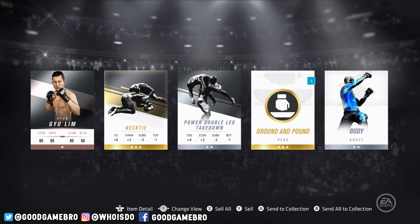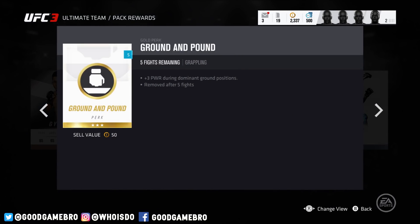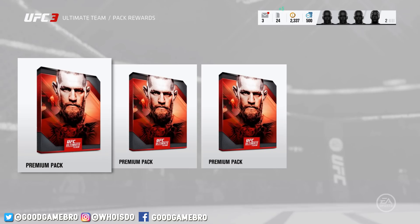We'll send all these to my collection and go on to the next premium pack. Second pack: we got a bronze fighter, the necktie, power, double leg takedown, and ground and pound — which is a gold perk. Plus three power during dominant ground positions, removed after five fights. I'm not going to lie, I don't like the whole thing of removing it after five fights. I guess that's kind of a balance thing to keep you buying cards. I kind of wish these were something you could get and then have forever — what do you guys think about that? Tell me in the comments. I'm not a huge fan of it, but the second pack wasn't too bad.